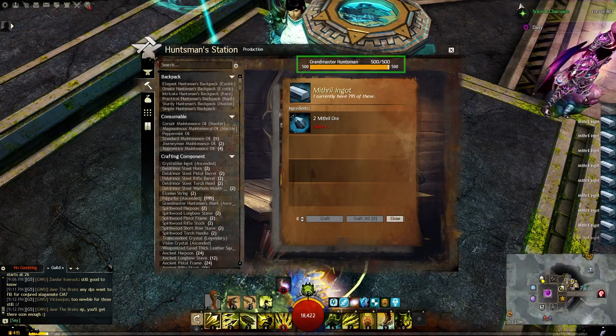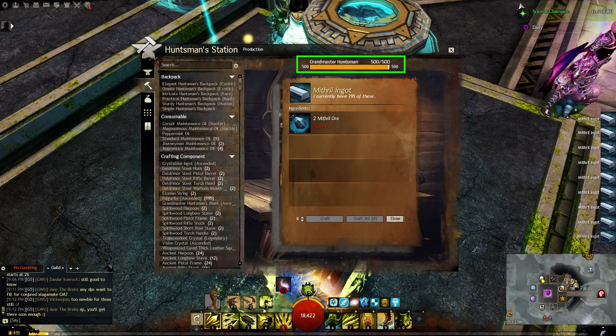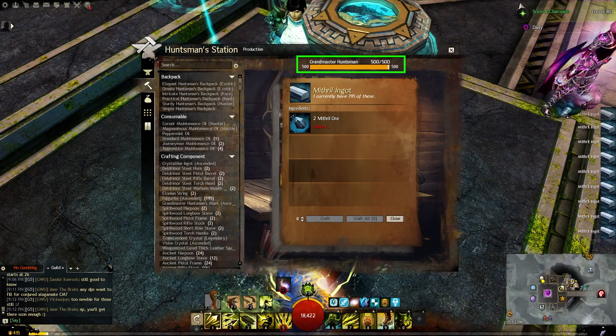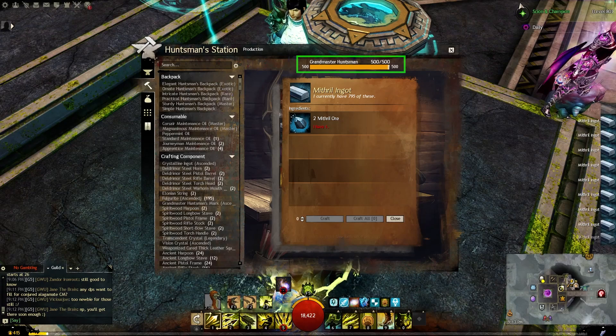Starting off, you'll need to make sure you have a couple of crafting professions leveled to at least 400, but ideally you'd want them at 500. This is one of the best investments you can make into progressing your account, so I definitely recommend it.